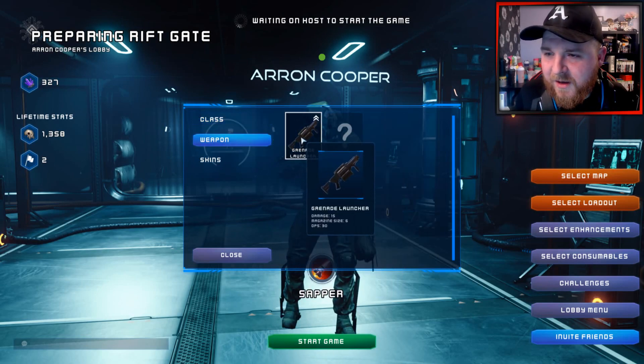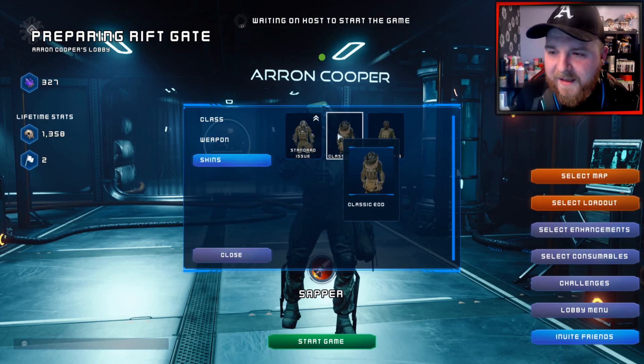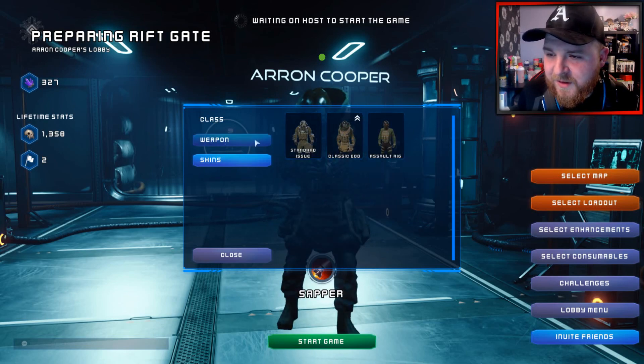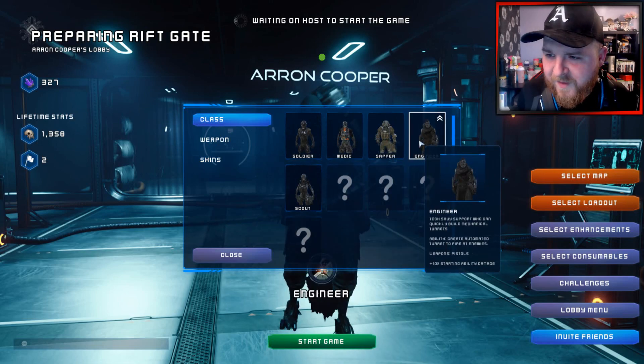For the sapper class, you've got the grenade launcher. It talks about the stats for it as well — like the damage stats and how effective it is. You've got different sorts of rig suits. This one's more like a juggernaut skin, for the engineer.